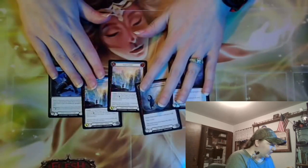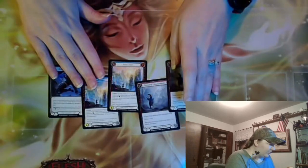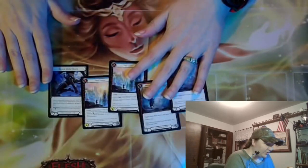So these are some Majestics. We have Crucible — Ancestral Empowerment is from Welcome to Rathe, and the boots are from Crucible.